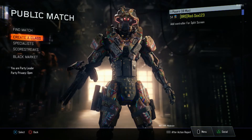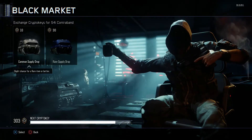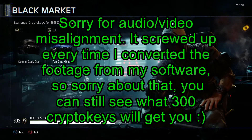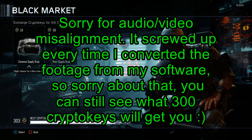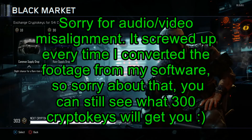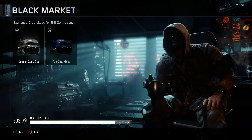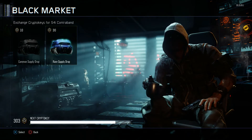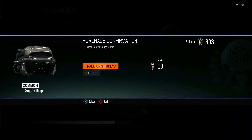Hey, what's up guys, it's Vision Productions here. Today I'm gonna be showing you a 300 crypto key unboxing. I'm going to open all common supply drops, maybe one or two rares, but honestly common supply drops are more efficient than buying all rares because they offer the same chances of rewards. The only difference is the rare supply drop guarantees you a rare, but it's still the same chance for legendaries and epics.